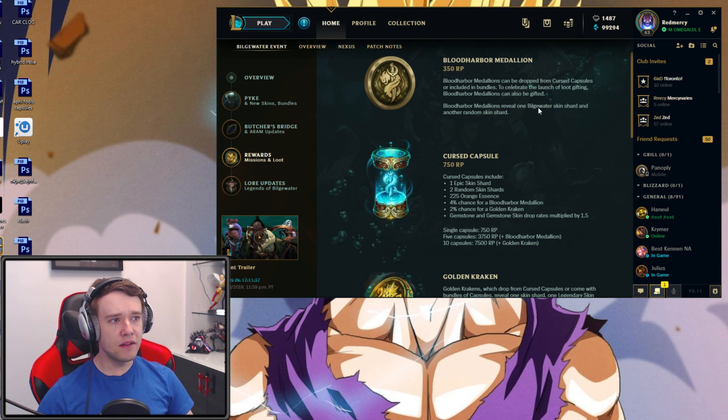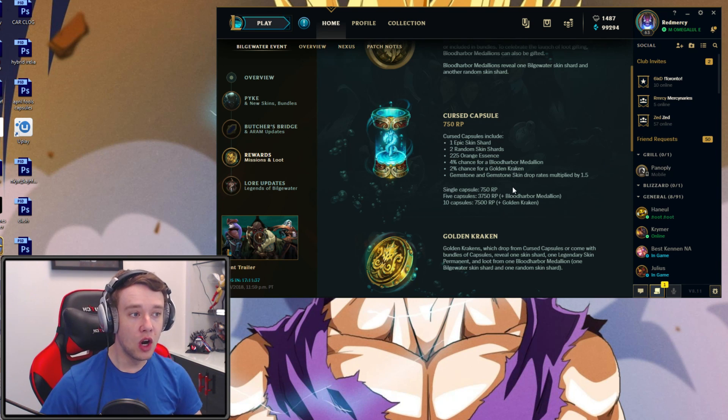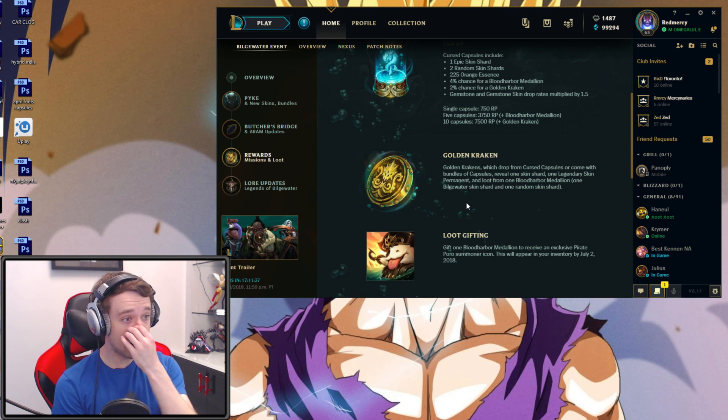We have the Blood Harbor Medallion, which can give us one Bilgewater Skin Shard and another random Skin Shard. We have the new Curse Capsule, which can give us an Epic Skin Shard, Random Skin Shards, Orange Essence, a 4% chance to get this, a 2% chance to get this, and a 1.5% chance multiplier on getting a Gemstone or a Gemstone Skin. And also, of course, the Golden Kraken.